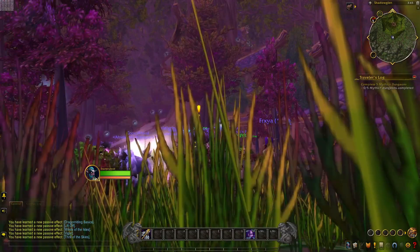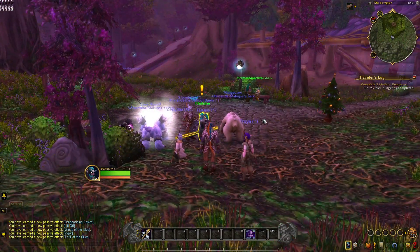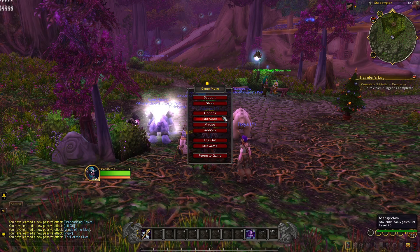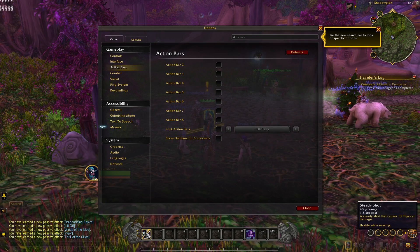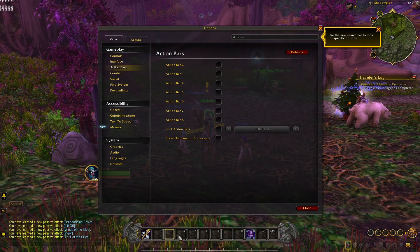Here we are starting out in the very starting area of Shadowglen. First thing I'm going to show you is a couple of tricks to help you out with your user interface. You're going to go to Options, then Action Bars.